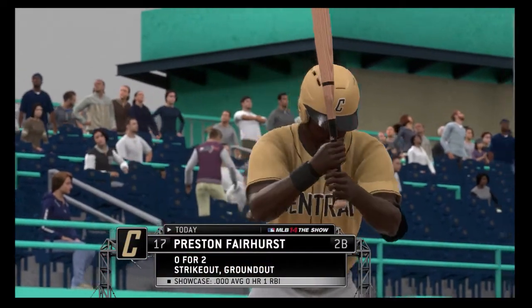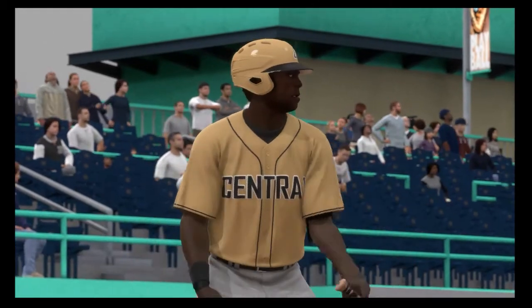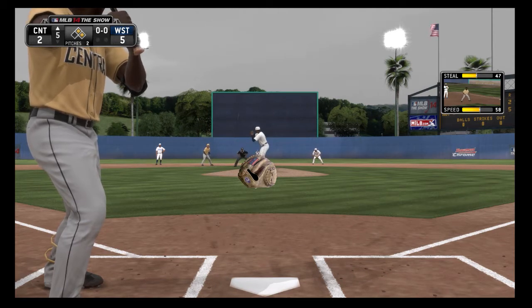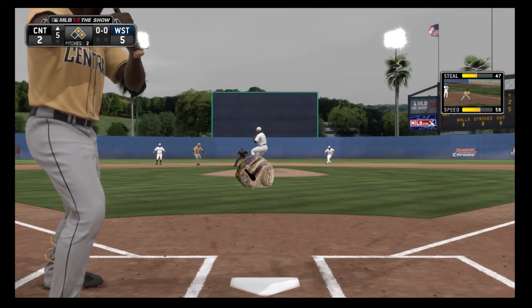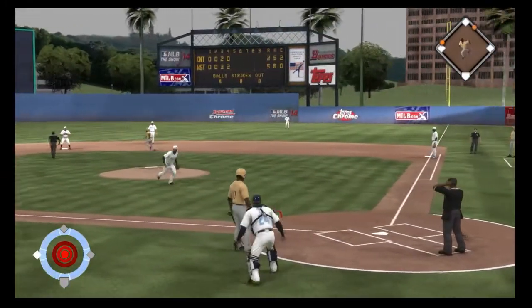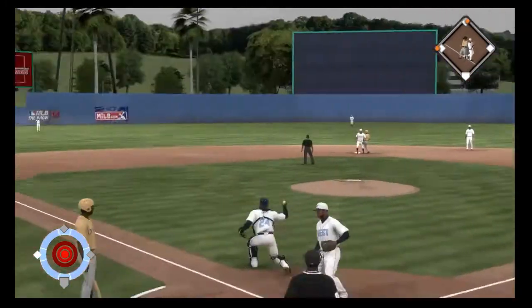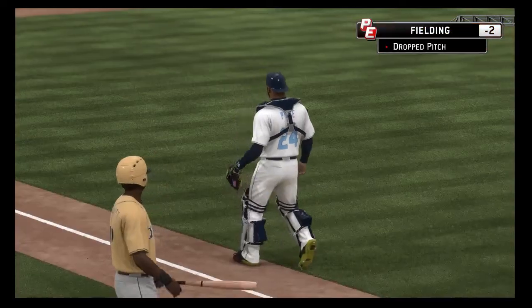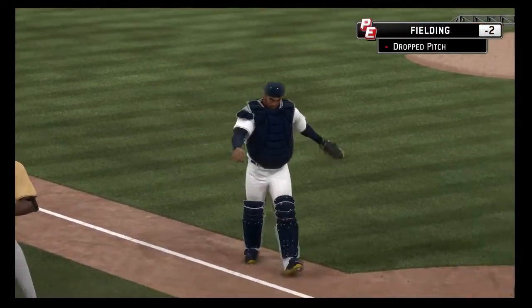Preston Fairhurst will dig in for the third time now. He's struck out and bounced out in his first two trips. The pitch is off the catcher's glove as it rolls away, and he's going to make it up to third as he advances on the wild pitch.